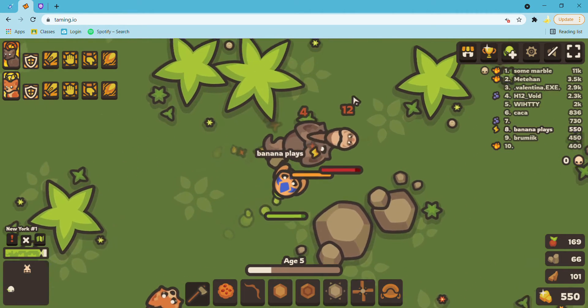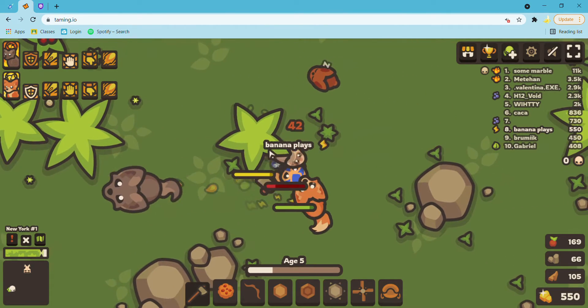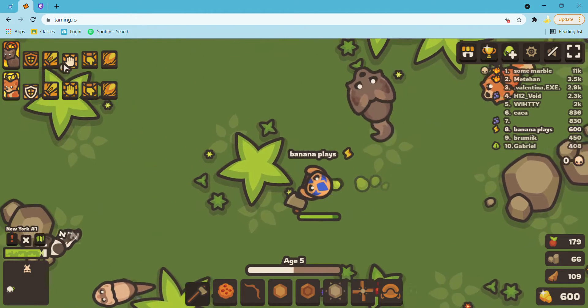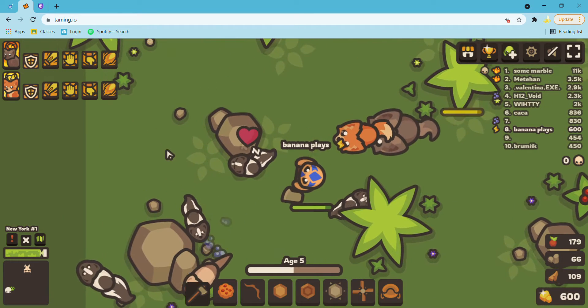I released the Polkat. I'm gonna send my Wolf over there - I wanna kill this. Now let's go get those Skunks. Skunks are also harder to tame, they have a less rate of going.